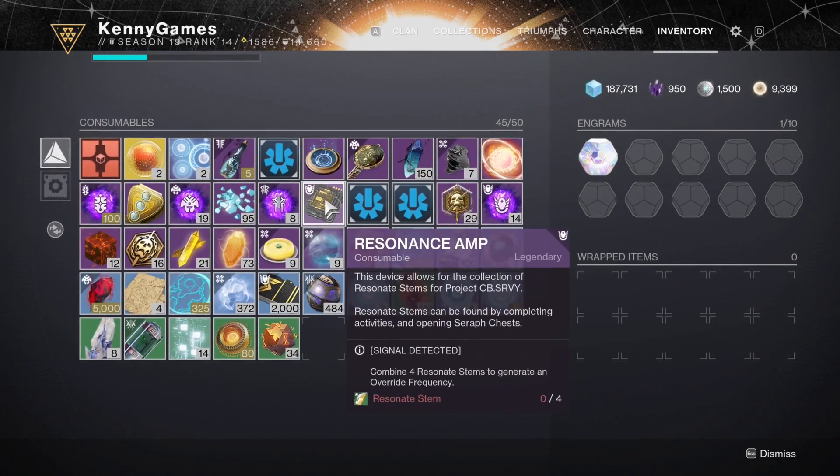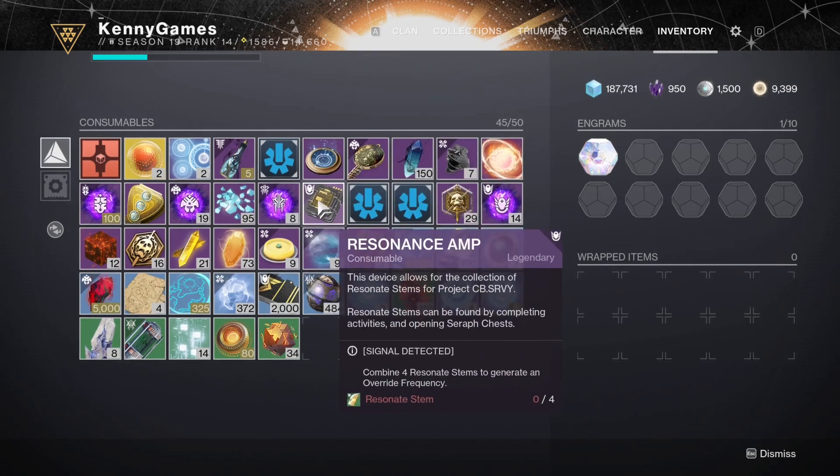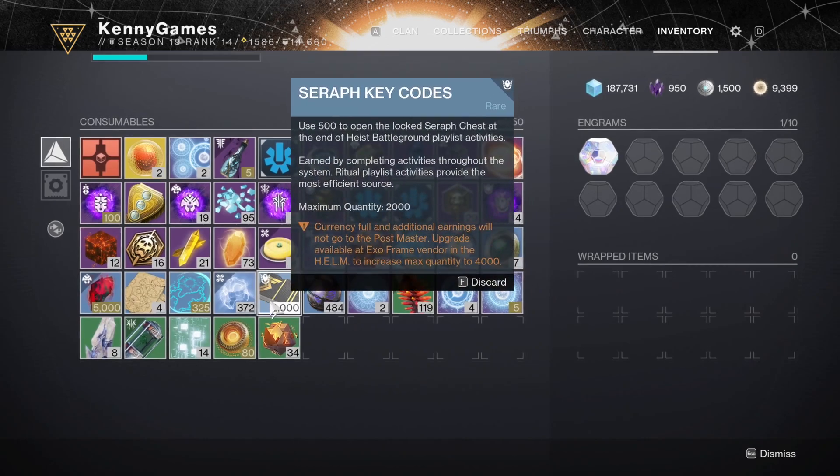I'll be doing a video on a breakdown of all of these. If you want more resonance stems, as the game says, they can be found by completing activities and opening Seraph chests. So if you have a ton of Seraph key codes and do the seasonal Battleground playlist, you will get resonance stems at the end of that. You can easily farm these just by playing the game.